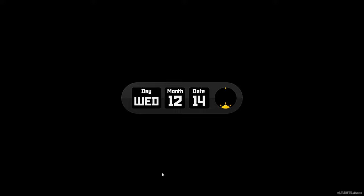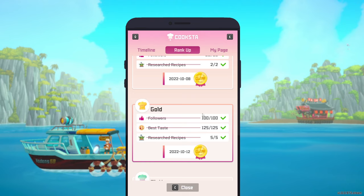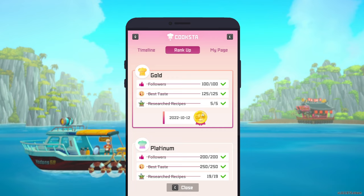Let's go over the don'ts right away. We go to the phone and the first don't is: don't rank up past gold. Stay at gold for your maximum rank — don't go to platinum, don't go to diamond. Platinum is going to cost you $2,000 a night and diamond is going to cost you $4,000 a night in operating costs. It's going to kill your profits. The extra seats and customers you get is not going to be worth it.